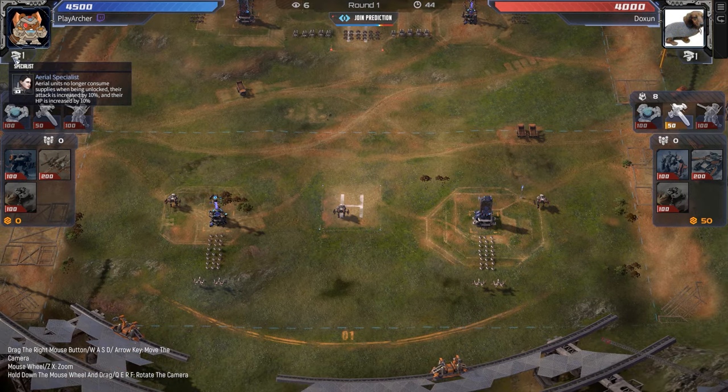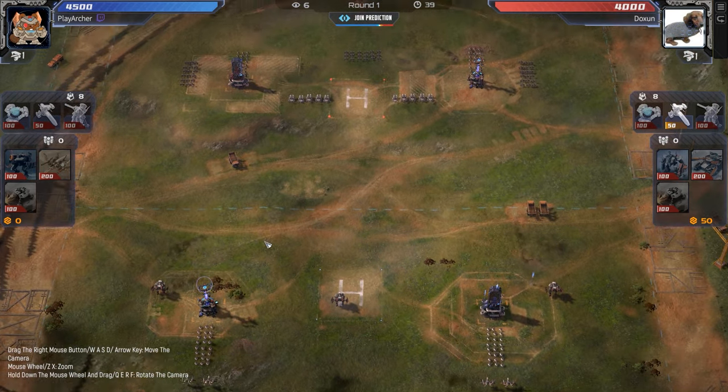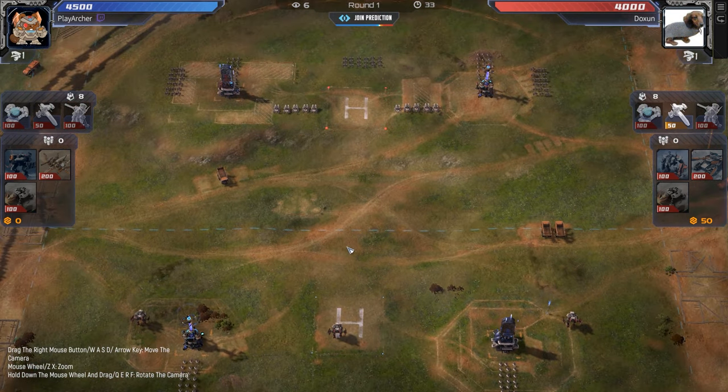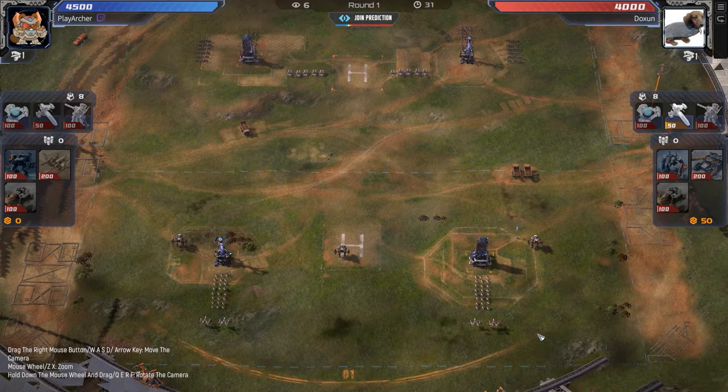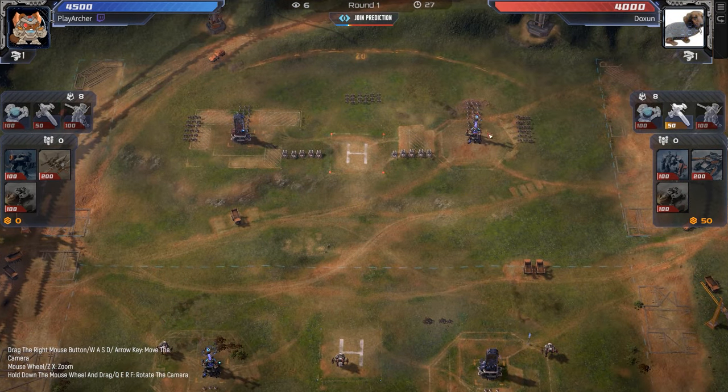PlayerArcher is starting up with some Aerial Specialist, a couple of Phoenixes as well to complement that, going into Crawlers for the chaff — always pretty tight. Up against Sledgehammers choking up the barrels, and even though he's vastly outnumbered in terms of chaff, at least the three Outglades should be able to handle this pretty well.